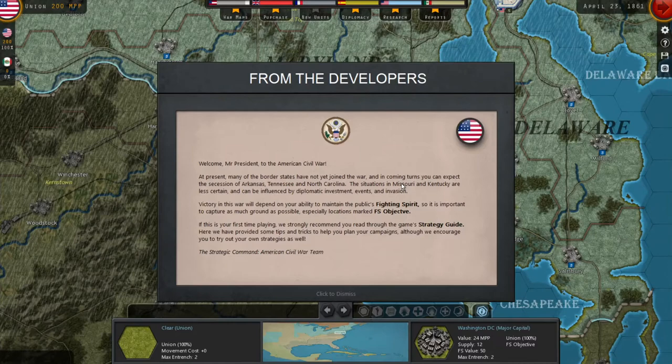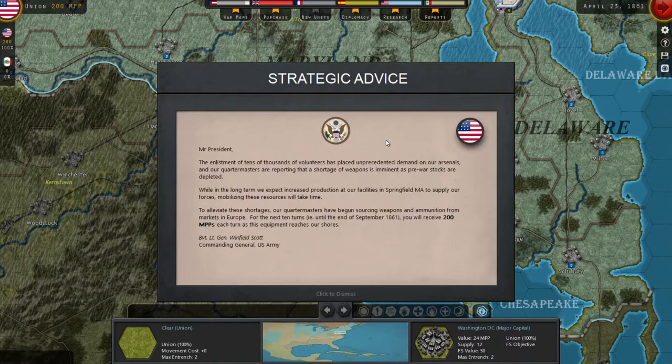Welcome, Mr. President, to the American Civil War. At present, most of the border states have not yet joined the war, and in coming turns you can expect the secession of Arkansas, Tennessee, and North Carolina. The situation in Missouri and Kentucky are less certain and can be influenced by diplomatic investment, events, and invasion. Victory will depend on your ability to maintain the public's fighting spirit, so it's important to capture locations marked FS objective. It's best to read these messages as they come.